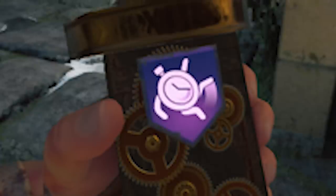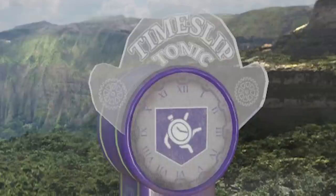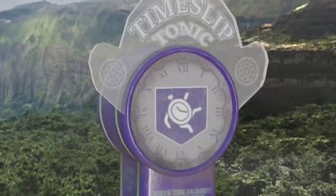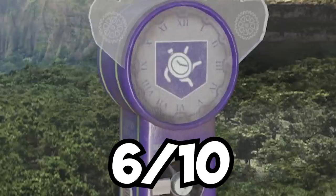Time Slip. The perk that makes Mystery Box spins faster, Pack-A-Punch faster, and when in the modifier perk slot, it makes Special Weapons and Elixir charge faster. All of these little things add up to be a somewhat decent perk. 6 out of 10.